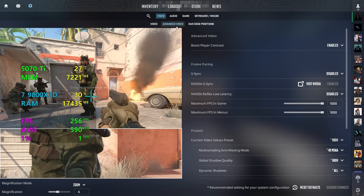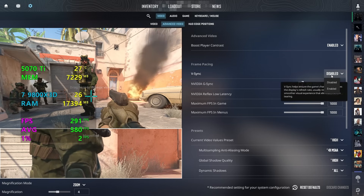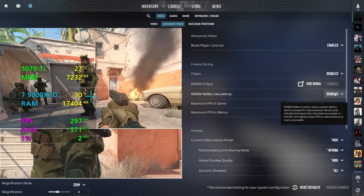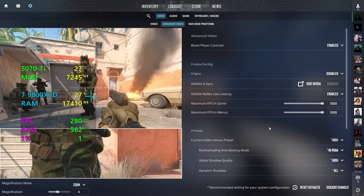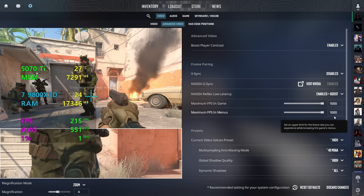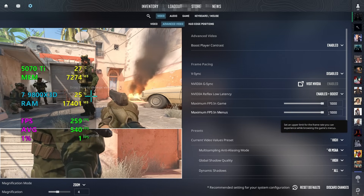Now onto the advanced settings. Starting from the very top, always make sure to have boost player contrast on enabled, as it does help with enemy visibility, especially at longer distances. Make sure V-Sync is turned off, as this just caps your FPS, which increases your latency. For Nvidia Reflex Low Latency, I suggest everyone who wants the most FPS whilst reducing their latency selects enabled. If you are on a very high-end system, you can put this on enabled plus boost, which will reduce your FPS but improve your latency. Make sure to also drag the FPS sliders to 1000, as we want our FPS to be uncapped.